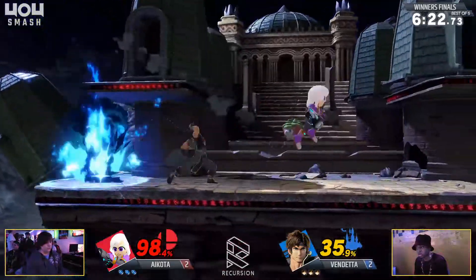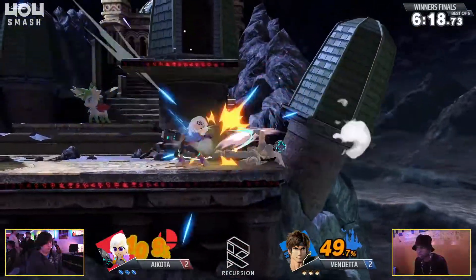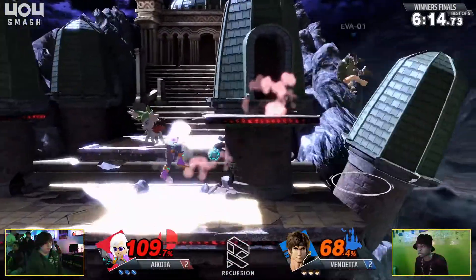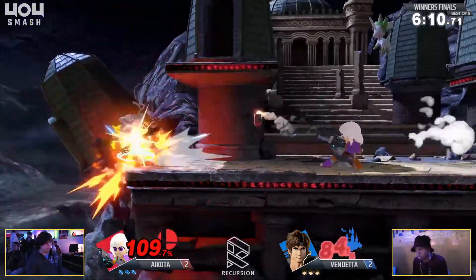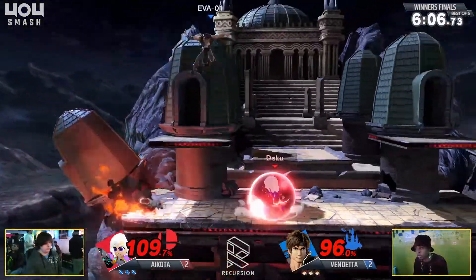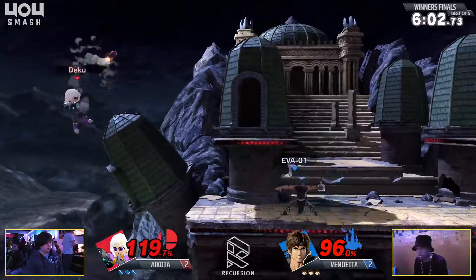We're going to see already almost 100% on Icota — really got to step it up in this game. An interesting pick to Unova. I don't know what the benefit is for Richter, but got to find out. I do not see this stage very often. But it's definitely quite interesting. I can see the platform right there helping out Vendetta — it wouldn't on FD.